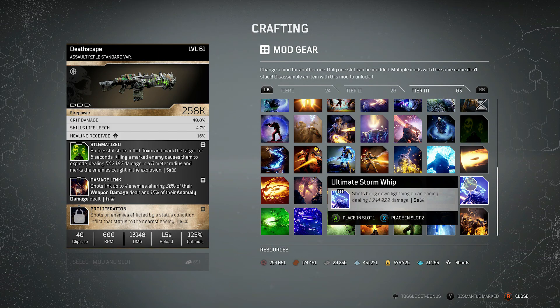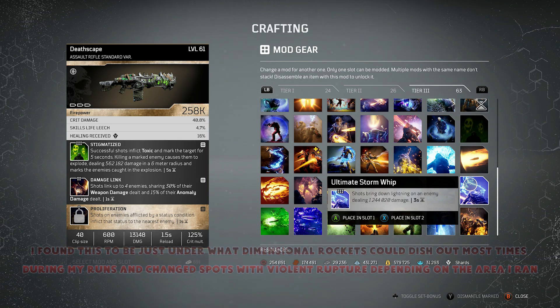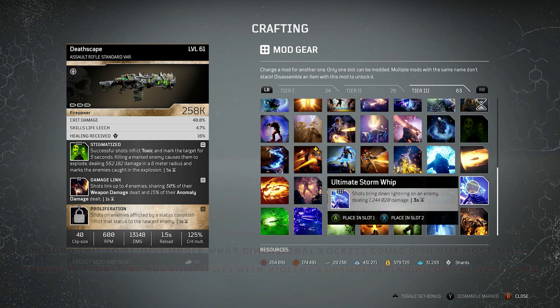Jumping over to Ultimate Stormwhip — this is just such a damaging mod, very possibly coming top spot for single targets. Shots bring down lightning on an enemy dealing 1,244,000 damage every 3 seconds — that number goes up or down based on level. It's a big chunky number, and especially as soon as you're playing at those higher levels this goes up massively. Seeing that come down on people and getting that big damage number is enough to take a lot of things out. Works well on single adds, works amazing on bosses — this is just a great one for nuking enemies.